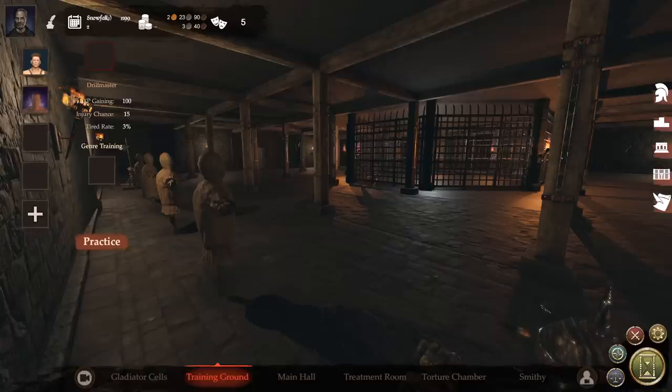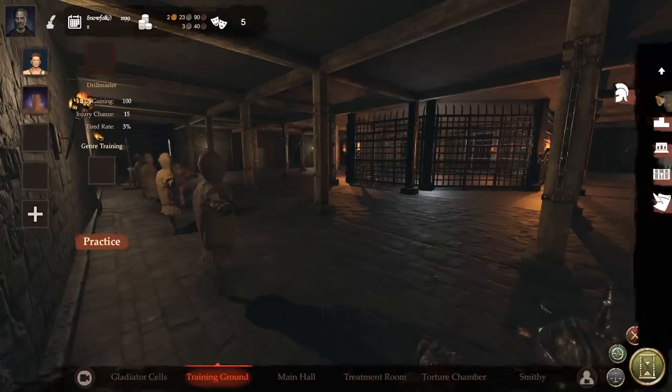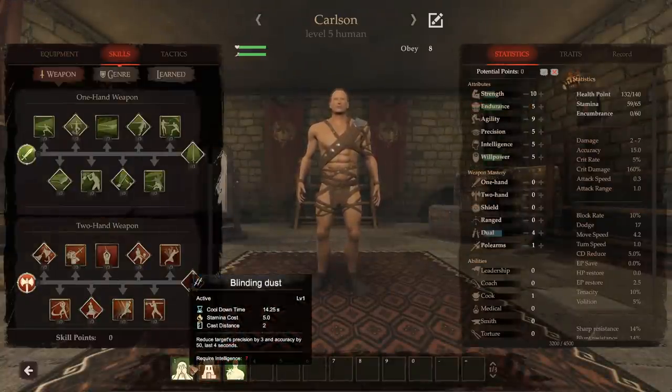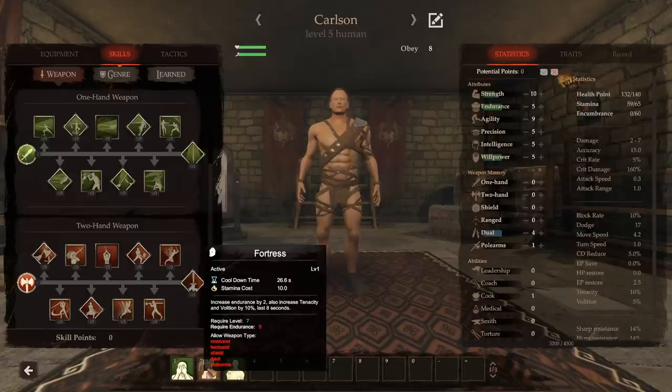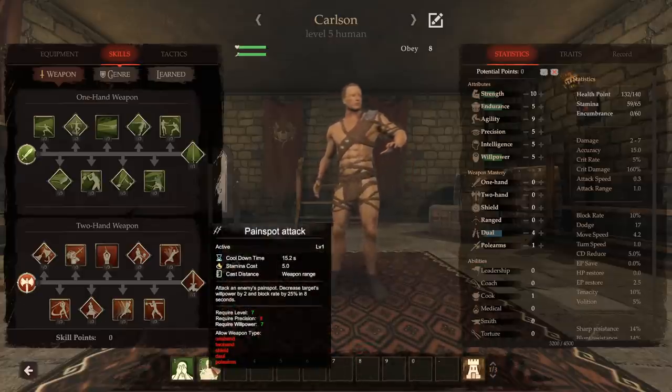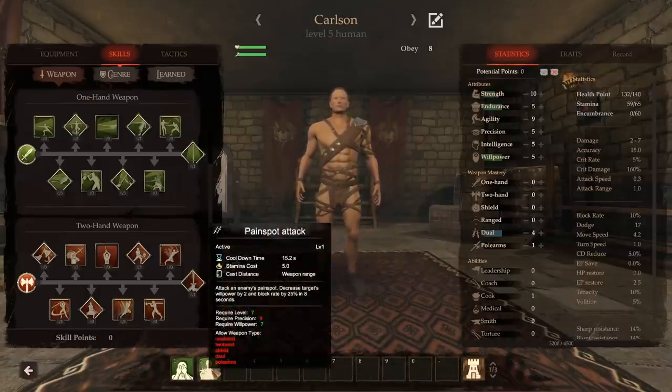Leo hit level two. Carlson will be in training as well. We don't have anybody with training skill, but if we did, we could make them our doctore — they'd sit up there and train the gladiators, increasing the XP they get per day. They can also have practice fights against each other. Let's take a look at Carlson's stats. He's got some skills: blinding dust, which he can throw into an enemy's eyes; fortress, which increases his endurance for eight seconds; and pain spot attack, which hits a weak spot and drops willpower.